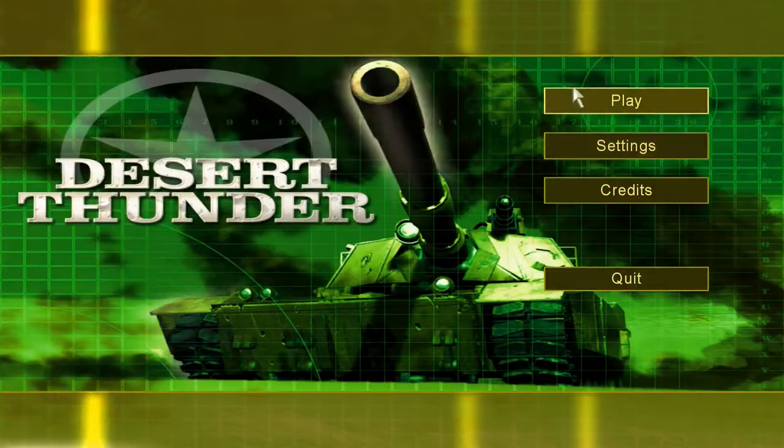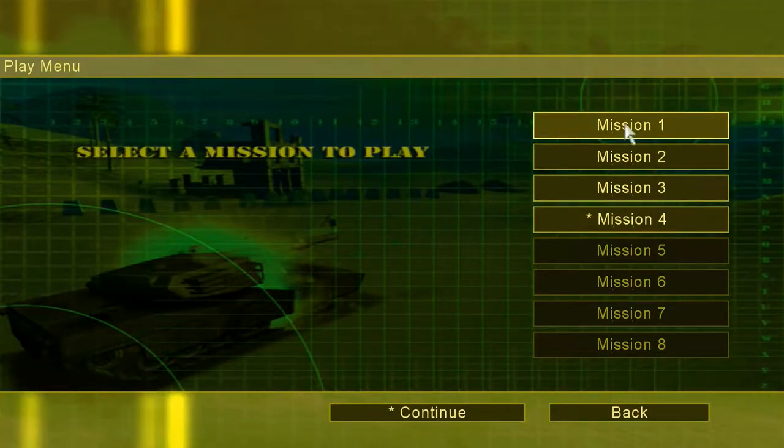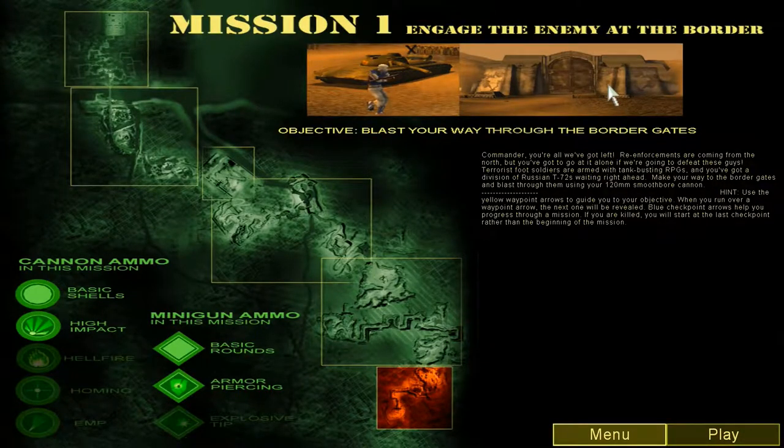So let's just dive in and play. I'll play a bit of Mission 1 for you to see it. HQ, heavy resistance encountered at border — massive casualties. Our M1A6 remains functional, but we are unsure about the others.